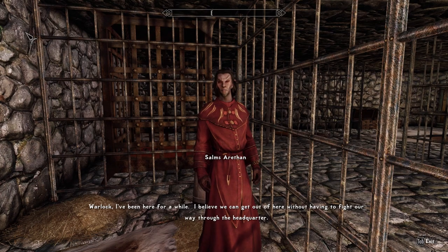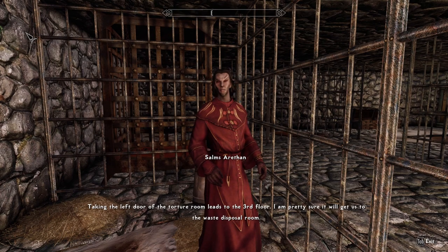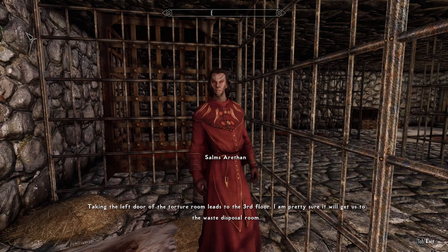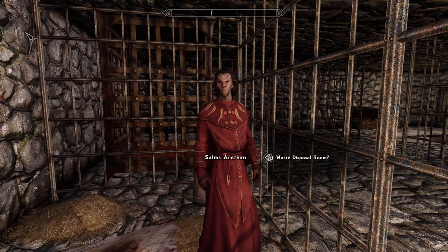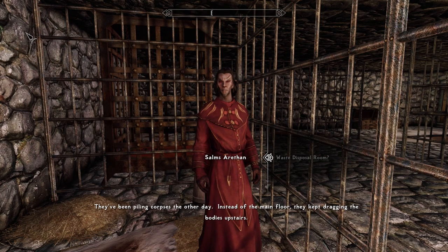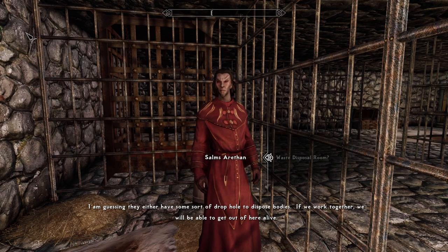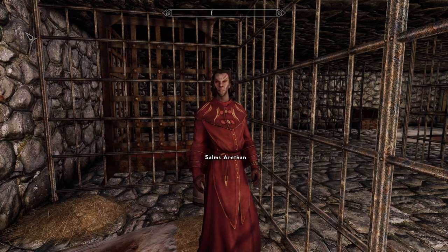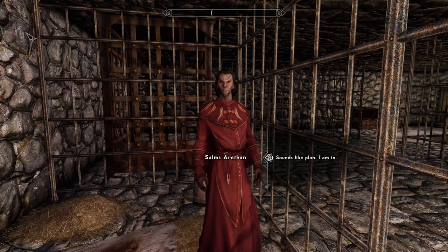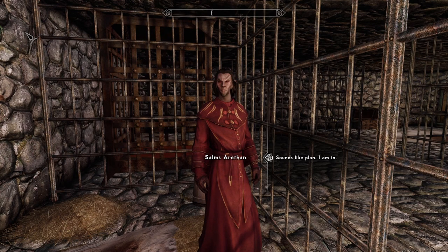Taking the left door of the torture room leads to the third floor. I'm pretty sure it will get us to the waste disposal room. Waste disposal room? They've been piling corpses the other day. Instead of the main floor, they kept dragging the bodies upstairs. I'm guessing they have some sort of drop hole to dispose of bodies. If we work together, we will be able to get out of here alive. Sounds like a plan. I am in. I'm wondering if this was written by a non-native English speaker — because most of it's fine, but there are little things here and there.